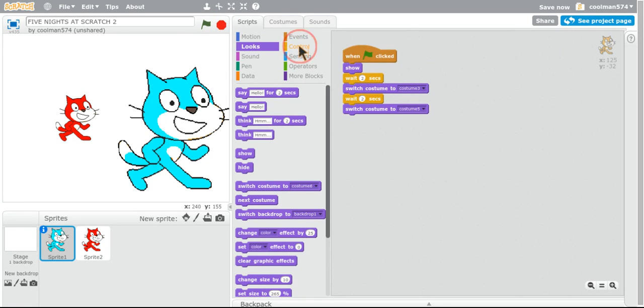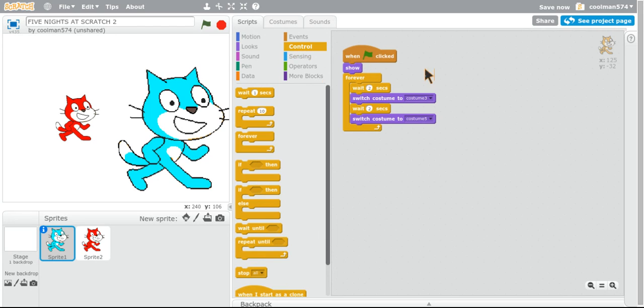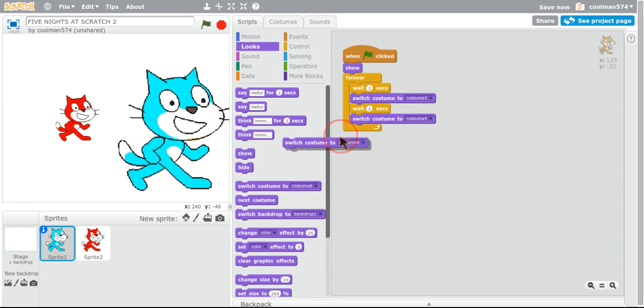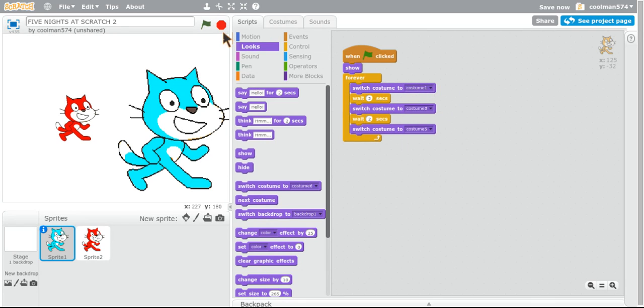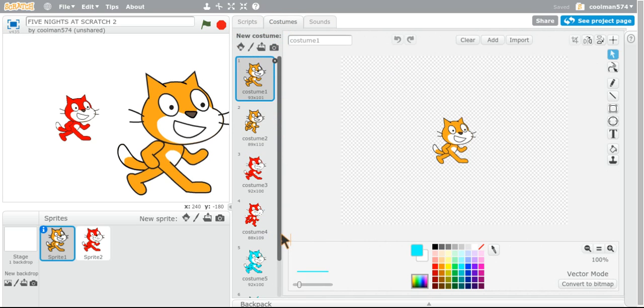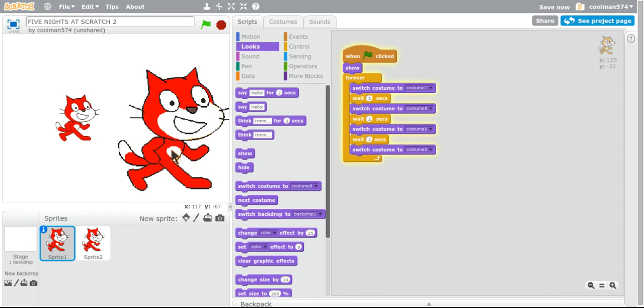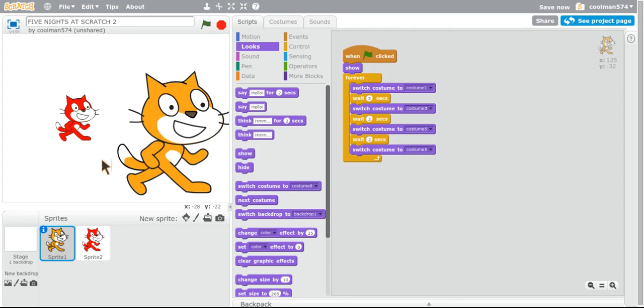Alright, let's just make it, and then, forever, and just switch costume — costume one. I don't see it, this one, this one, then that one. It turns back — costume three. I thought I switched it to costume five — costume five. And then that, and that, and that right there, over here. When green flag clicked, hide.